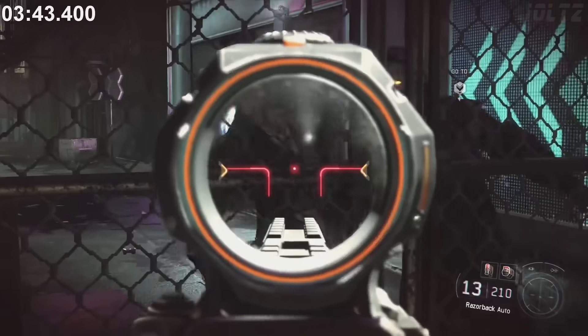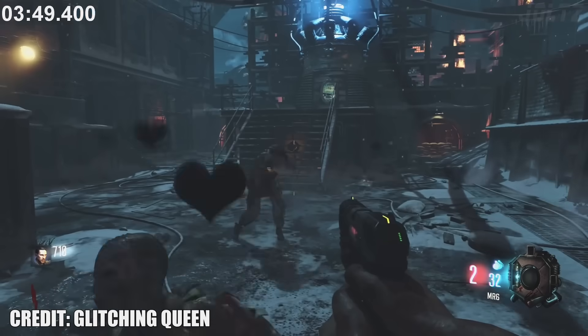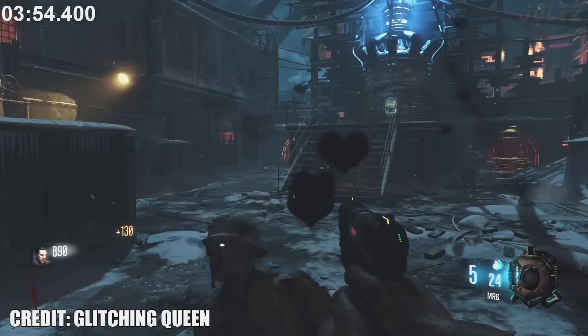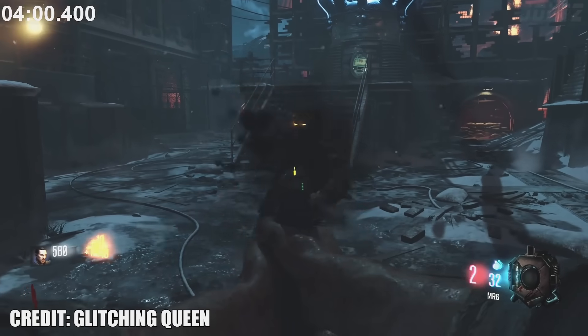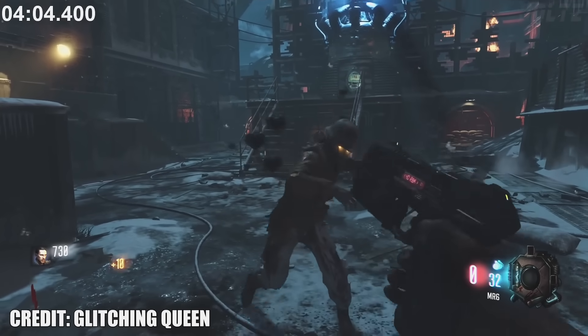On Valentine's Day in 2016, Treyarch made a secret update to Zombies that added black hearts floating out of zombies when you killed them. To get this, you had to go into Nightmares mode and kill a zombie, and then you'd have this effect in any Zombies map. Not even I remembered this, so if you knew about it, leave a comment down below.